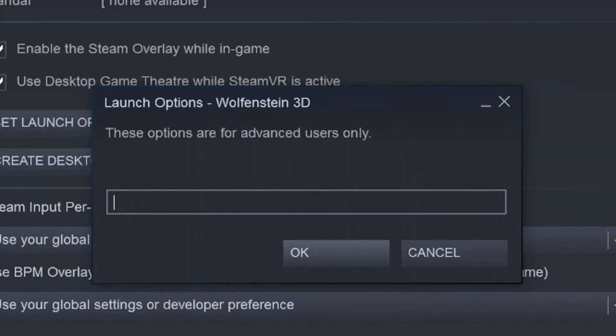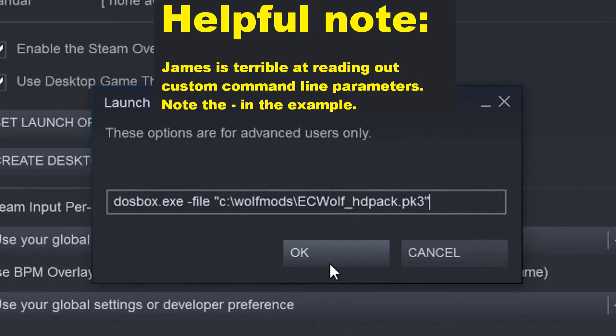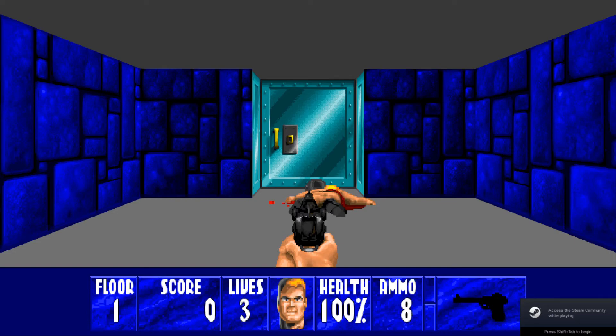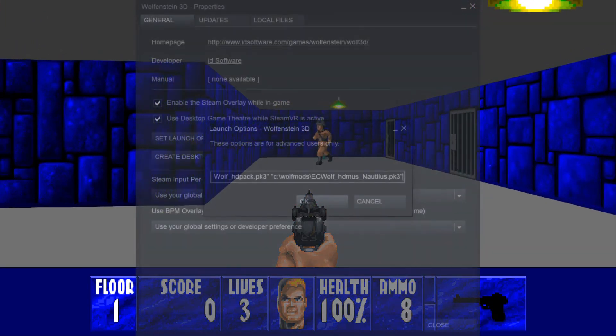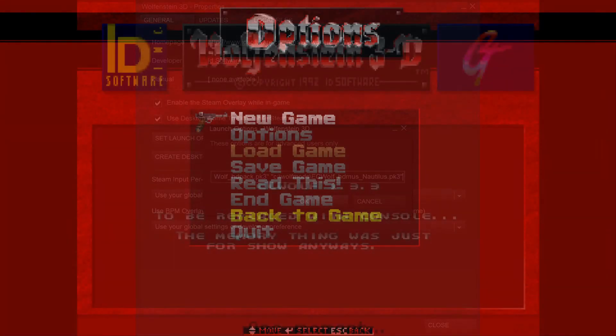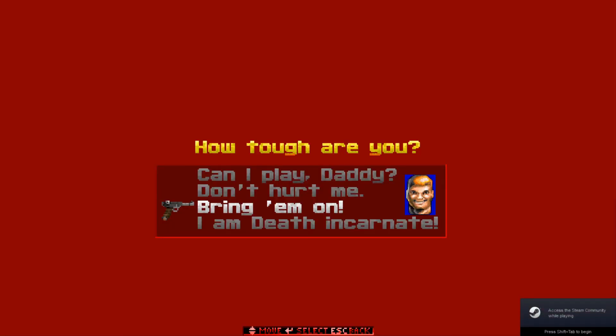It's that easy! The launch parameter you need to feed it depends on your drive letter and directory. In my case I stuck the PK3 files in C:\WolfMods as an example, so I enter DOSBox.exe files C:\WolfMods\eWolfHDPack.pk3. This tells your launcher to play EC Wolf — that I totally renamed as DOSBox — and also make it run with this PK3 file. If you want additional PK3 files loaded alongside the mod, then separate them with a space. Make sure they're in their own separate set of quotations too. The result is you can load EC Wolf directly from your favourite launcher and have it auto-load the shoeshine patch.